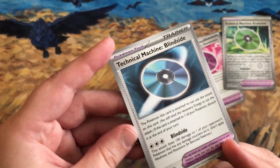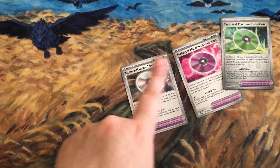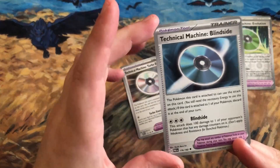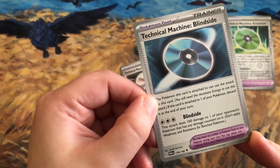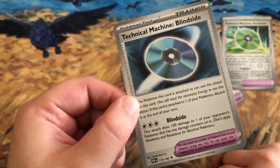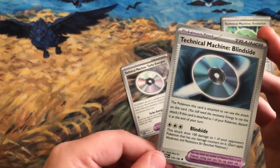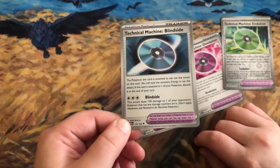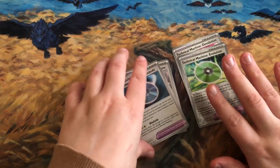There's also a TM that functions as an attack. It costs three energy but does 100 damage to your opponent's Pokemon that has any damage counters on it. Combined with Iron Valiant placing damage counters every time it comes into the active, that's a great consideration for the deck.